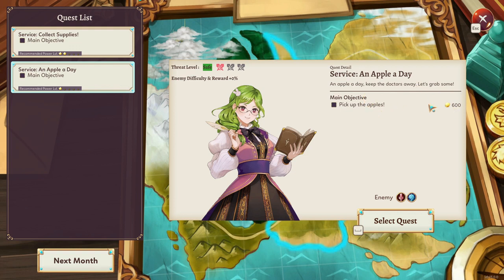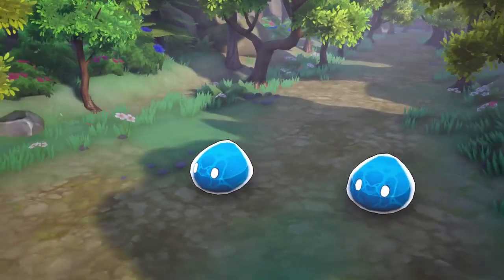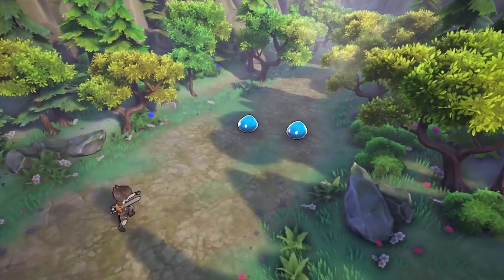The enemy design, which ranges from the blob-like pions to the banta-inspired omnicorns, keeps battles engaging, often drawing inspiration from renowned JRPG series like Final Fantasy. While grinding for gold and arcstone to build various structures and advance in research might seem repetitive, the game offers enough incentive to keep you returning.